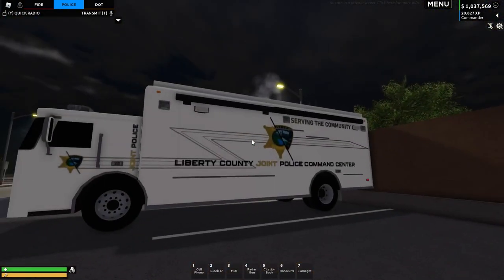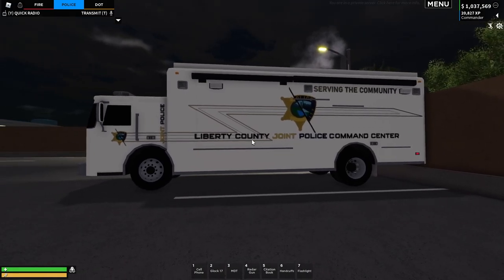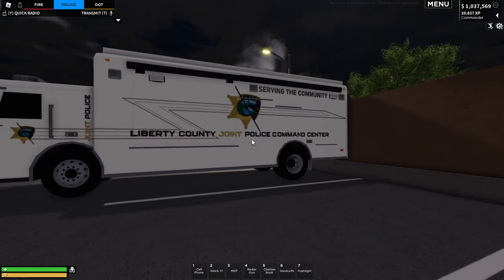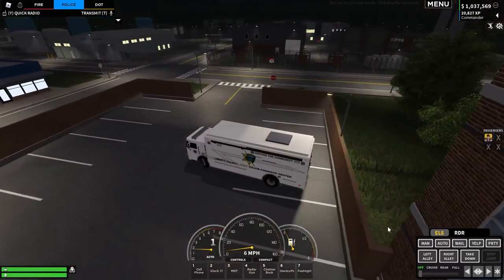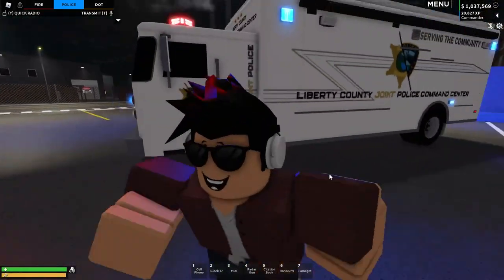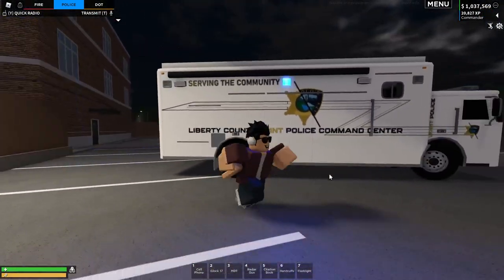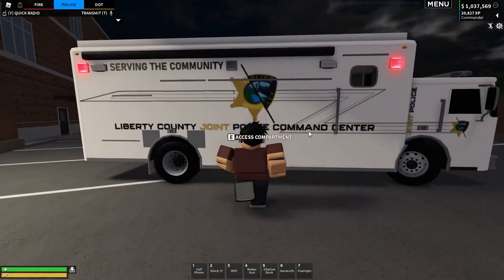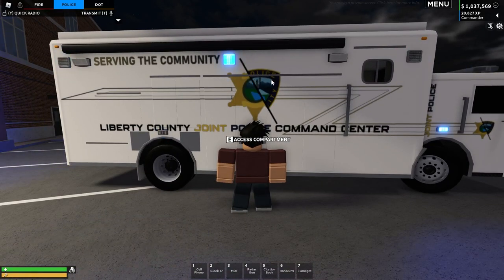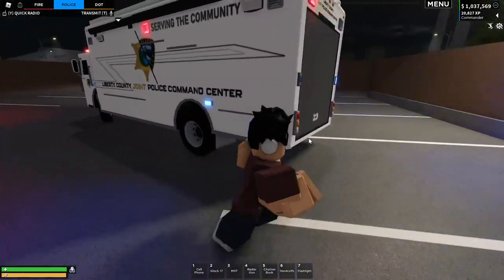This is the joint police command center and this was made by Statue from my design server. As you can see, it's the Liberty County Joint Police Command Center — basically a joint command unit for both police and sheriffs, which I kind of like because it's a double use. It has a similar design to the California Highway Patrol with a Z-shape on the side and a mix of the sheriff and police logos. Overall very nice — you can get this from the PLC Discord or my design server.